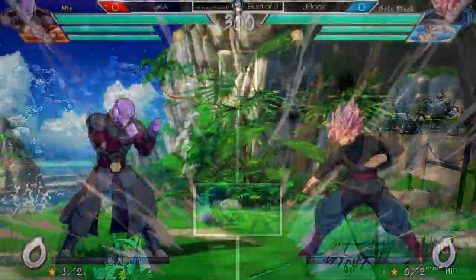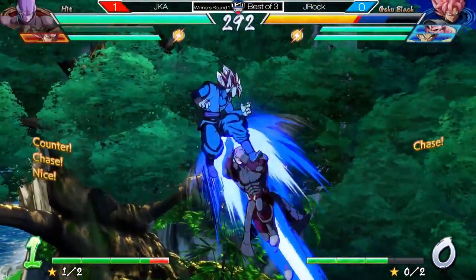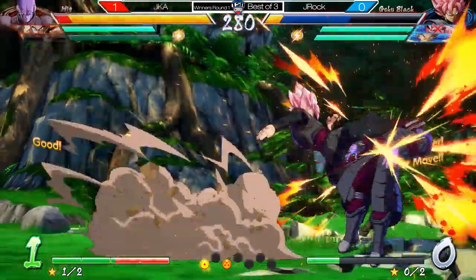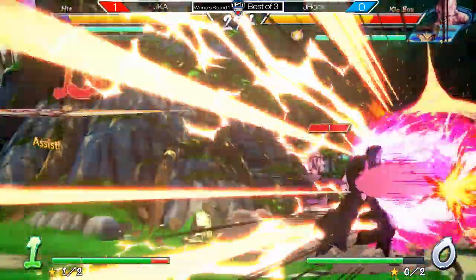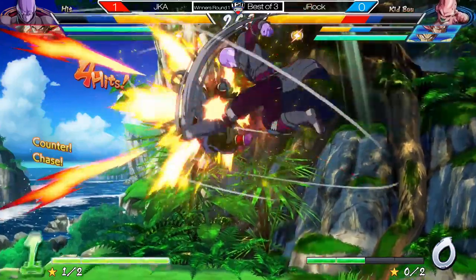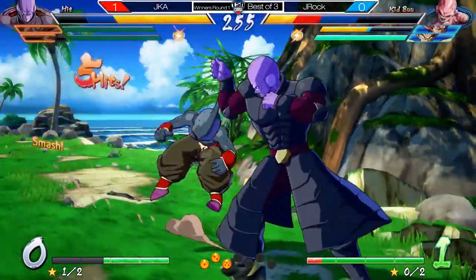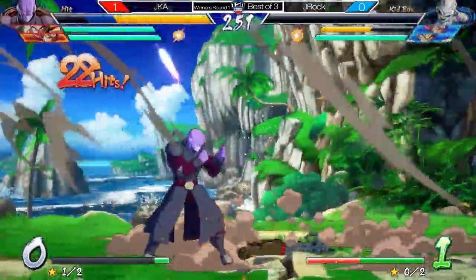Going straight back into it. Hit gets right in, fight stance. Good confirmation off the TN assist, which got buffed in this latest patch as it has more hits now, so it's easier to convert off of. Gets opened up by Hit's Auto-Combo. Using both assists, good combo. And that shows how much the Hit Boost 2M nerf affects him.